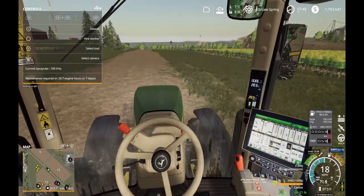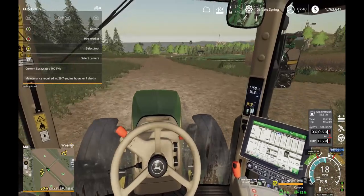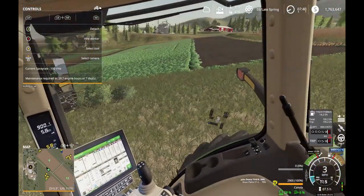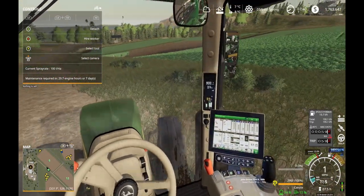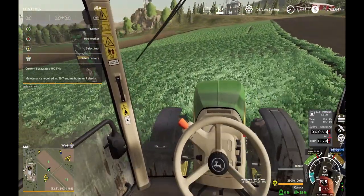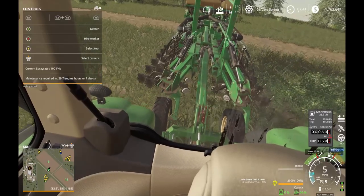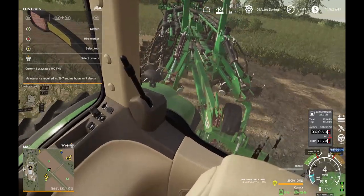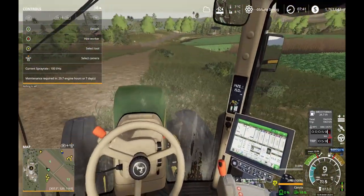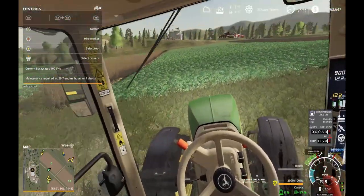I wanted to plant canola, so we're ready to go with that. I checked the seasons mod and the soil temperature is good. Even though it seems a little cold, 8°C is sufficient. This tractor has GPS, so I might draw a line. I need to unfold this planter — it's much wider. I'll pull in here a little bit, then get the GPS system turned on. I need to create a track. This field won't take long at all.